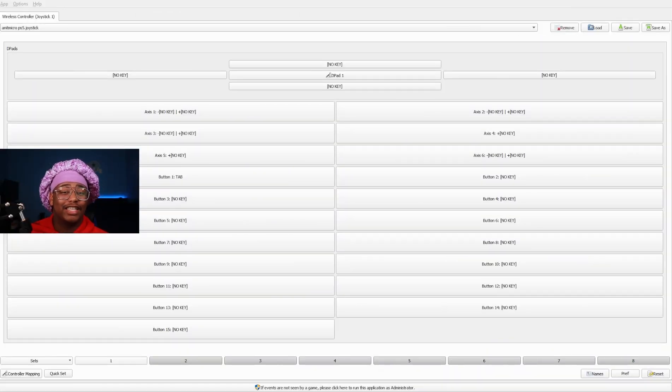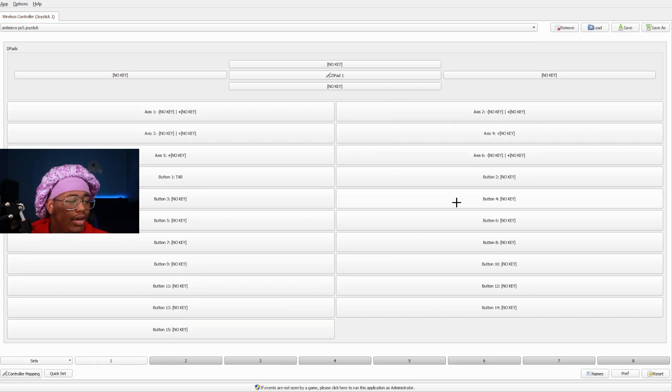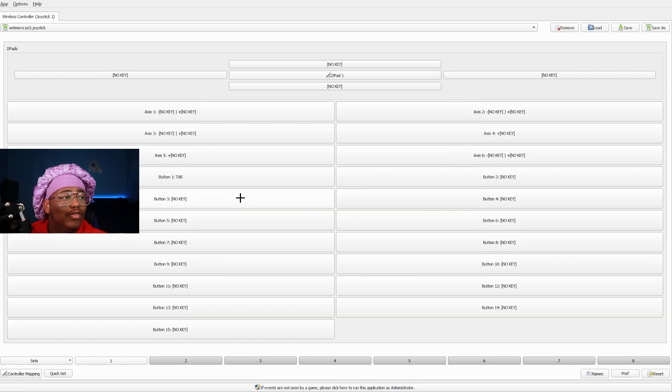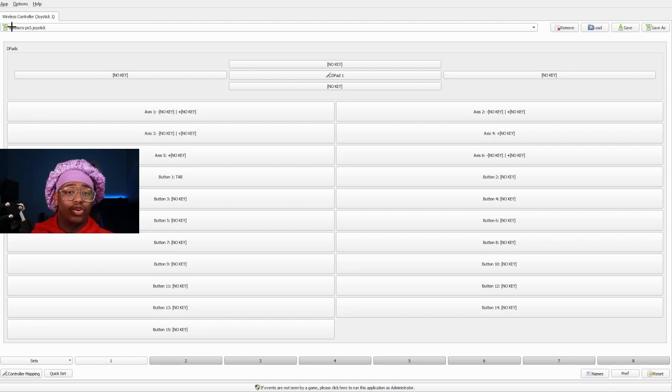Now, if you click the link in the description and download this software called Anti-Micro, this is the real secret. A lot of pros use this so it's safe to download. Even if you play wired and take all precautions, if you're on controller there will still be some input delay because of how Windows handles controllers. With Anti-Micro, plug in your controller and you can see any button you press lights up. Click on the first button, turn turbo on, go to advanced settings, go to turbo, and turn it all the way down, then click enable. Do that same thing for all the buttons, even the ones that say no key. Once you've done that for every button, make sure you save it. This is the secret to real, true input delay reduction that most pros don't tell you.